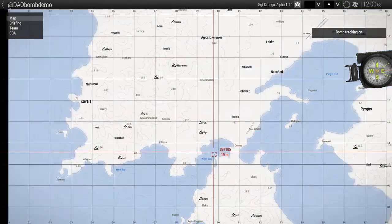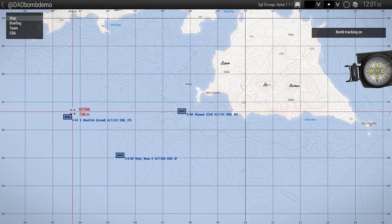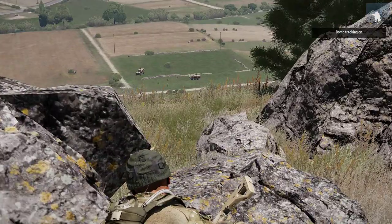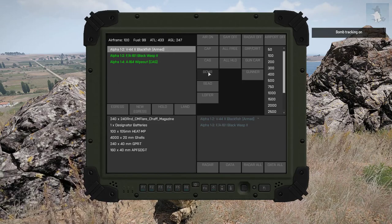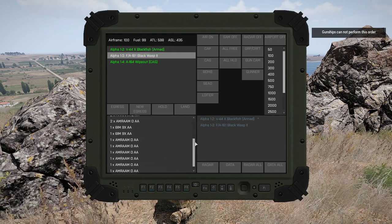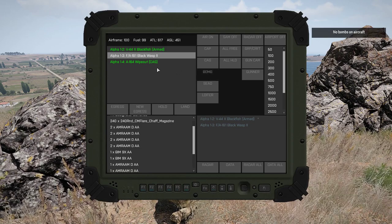We have a Wipeout, a Black Wasp, and a Blackfish. We're going to bomb these blokes down here. If we try to get the gunship to bomb, we can't do it. The Black Wasp is kitted out for air to air, so he can't help us — no bombs in the craft.